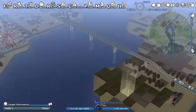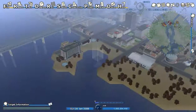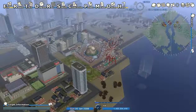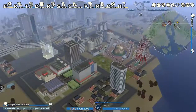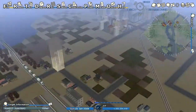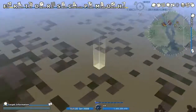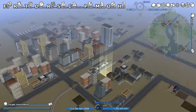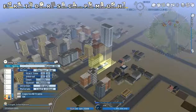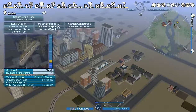This station has three tracks for some reason, this station has two and they're both being used. These aren't very well designed, but I guess they're just examples to show you what can happen. I can't find the port but you can build a port or something. What I think I'll do is turn this into like a loop, and then build more tracks and more stations.